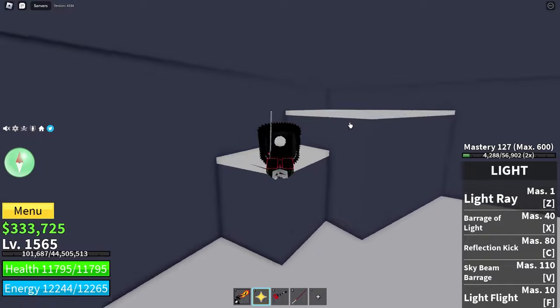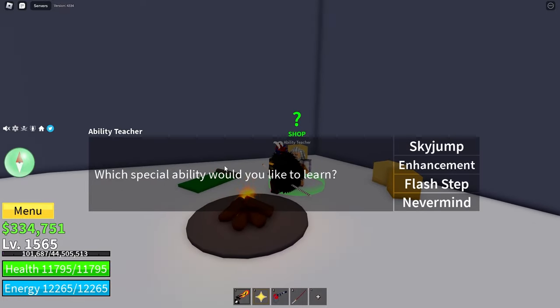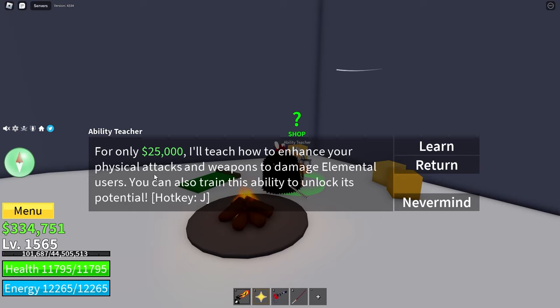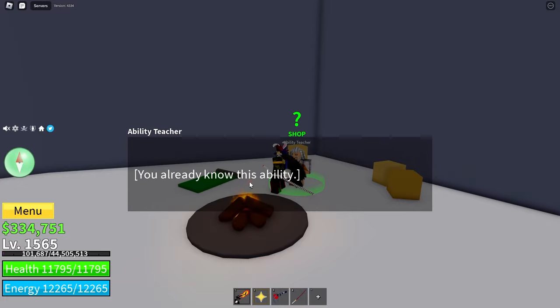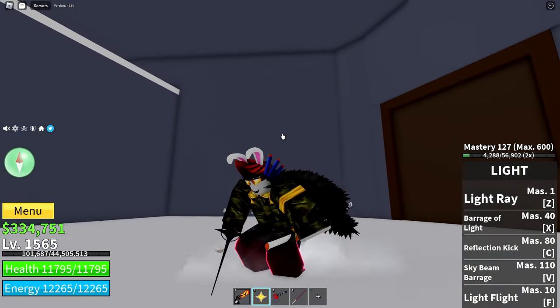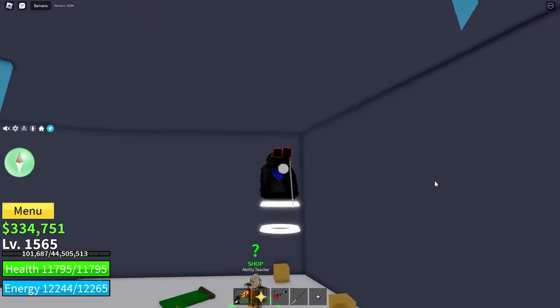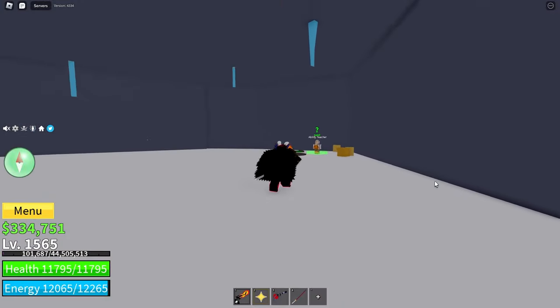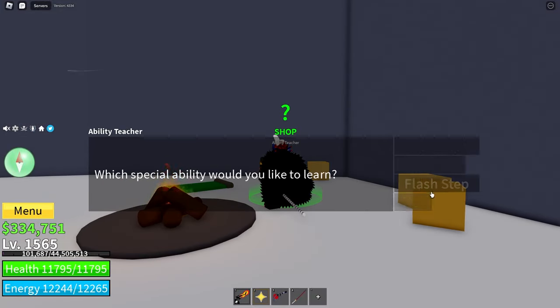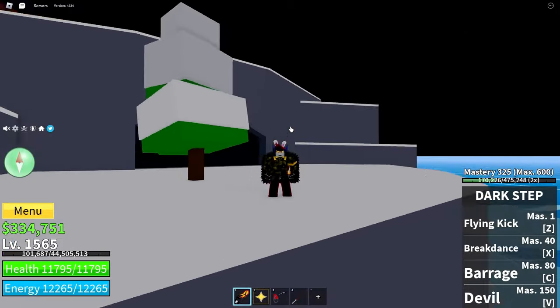Walk through — if you want, there's a chest up here with free 1,000 belly — and then you come to the ability teacher. Click to interact and you can buy the enhancement, which is Haki. It's 25,000. On your keyboard, the hotkey is J to use it. I already have it, as you can see. You can also buy the sky jumps, which gives you 10 of them, and the flash step for 100,000, which is the teleport. But back onto the Haki.